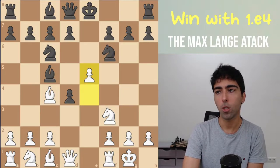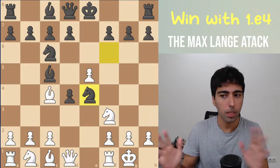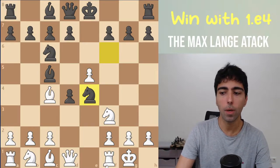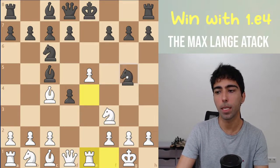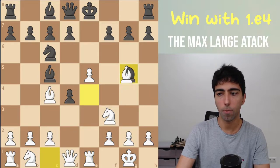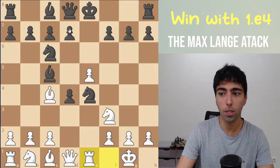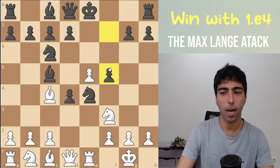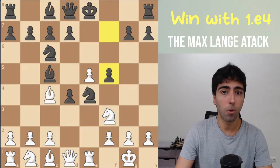If instead of knight g4 they go for knight e4, some players do this, but this is even worse — we're just completely winning. The easiest way to win is rook e1. We hit their knight, and the point is the knight has no good squares to go to. The only way to defend the knight is to go d5 or f5, but both of these moves are losing moves.